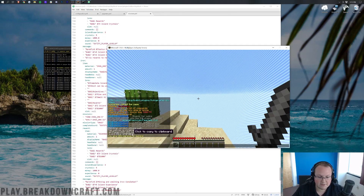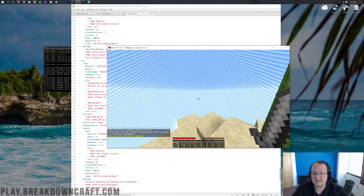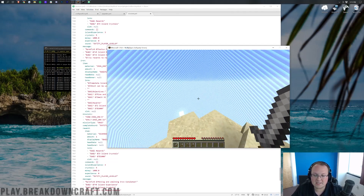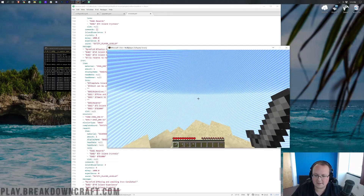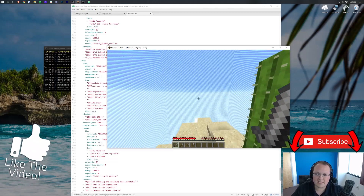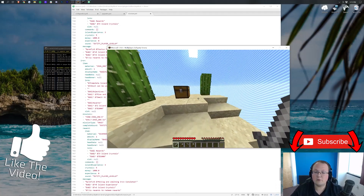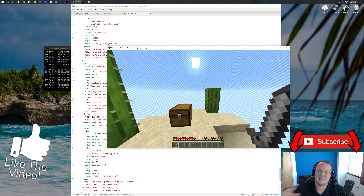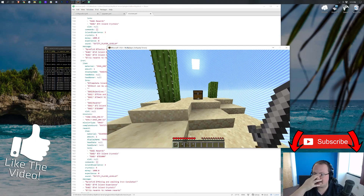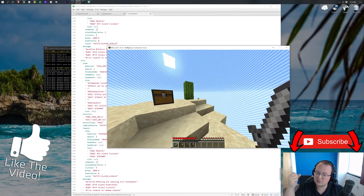If we do /version you'll see we are on Spigot 1.16.5. That's the basics of making a Skyblock server. You can take it further or keep it simple - it's up to you how far you want to go. You can put a ton more time into it or just leave it as default and start having fun. We hope you enjoyed this - if you did give it a thumbs up and subscribe to the channel for more content every single day. We have a ton of additional videos in the description and links at the top. My name is Nick, this has been The Breakdown, thank you so much for watching - peace.